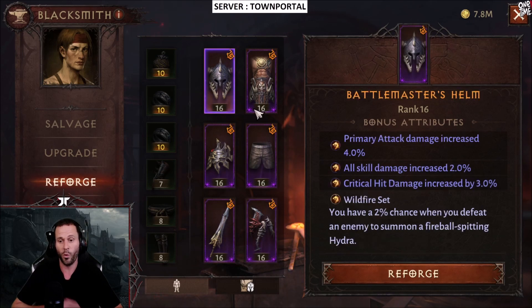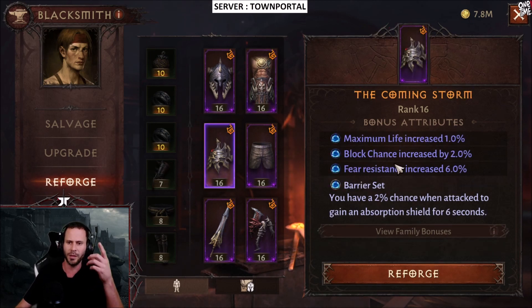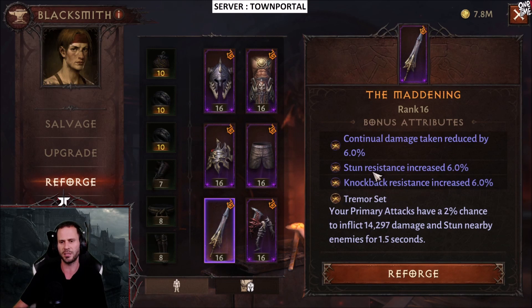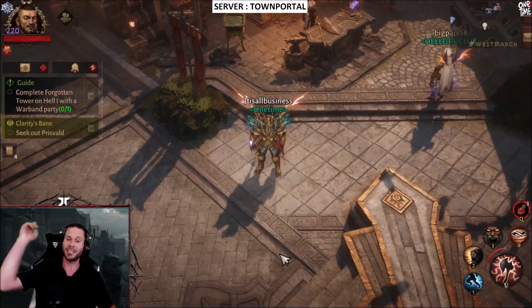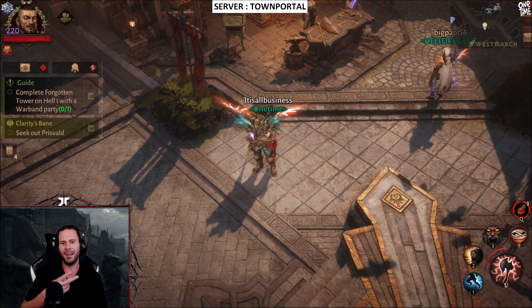Not bad — it only took about ten minutes to roll everything we wanted. We went Wildfire with primary attack, skill damage, and crit damage increased. We got slow resistance, duration of beneficial effects, and cheat death increased. We also got maximum life, block chance, and fear resistance. We got attack speed, damage done to players, and damage to shielded enemies. We got continual damage, sun resistance, and not-back resistance. We are now running all sorts of sets — should be interesting times. Hope y'all enjoyed the video and good luck on your reforge stones. Peace out.